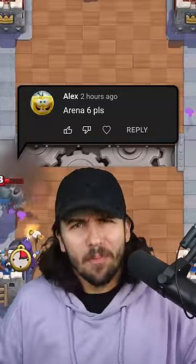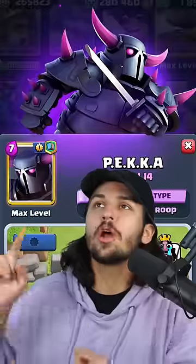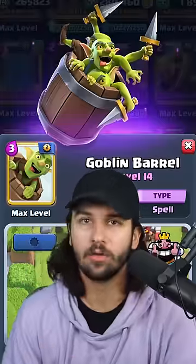Is that a SpongeBob profile pic? Arena 6 deck coming up. First off, we need our win condition, so let's grab the P.E.K.K.A. and the Goblin Barrel.